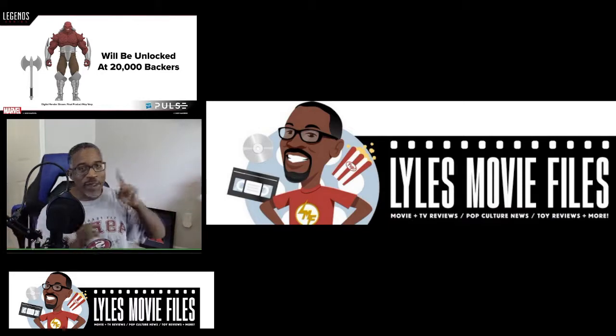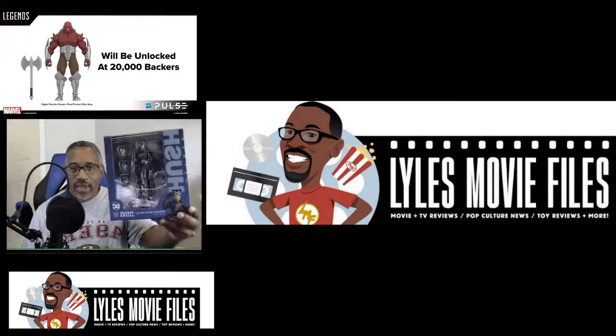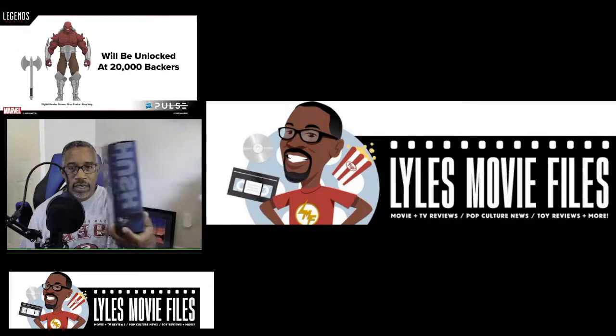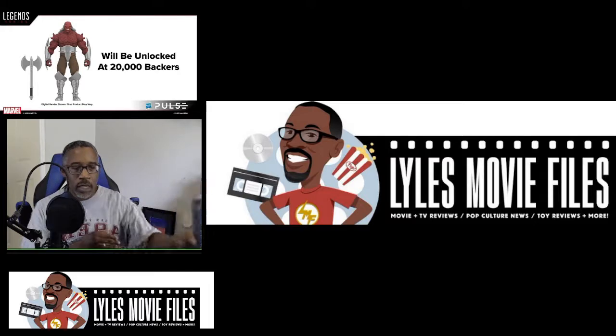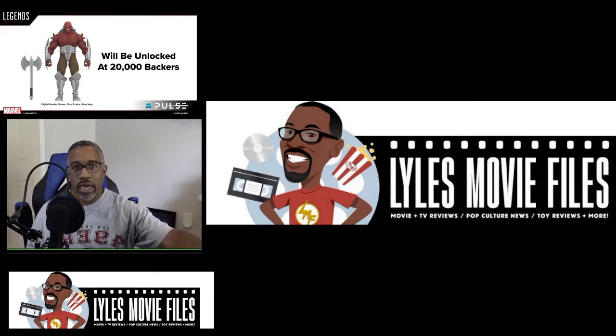I did have some cool new figures delivered, and I'll be doing reviews on them on Lyles Movie Files very soon. I got the Hush Catwoman — I thought I missed out on her. But Sideshow Collectibles — it's important why you get onto that wait list, because you can actually get the figures if you sign up. This time I got the call, got the email, and I was like, oh heck yeah. I already have the Hush Batman blue version and the Hush Superman, so now I've got Catwoman. Looking forward to getting Hush himself. I'm still not too sure about that Joker figure because the head sculpt is kind of wonky for me. And I'm definitely getting Nightwing.